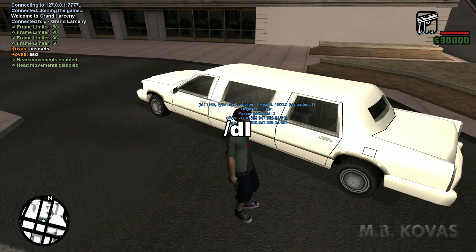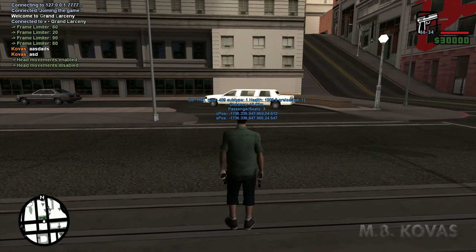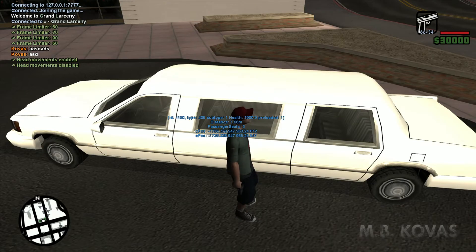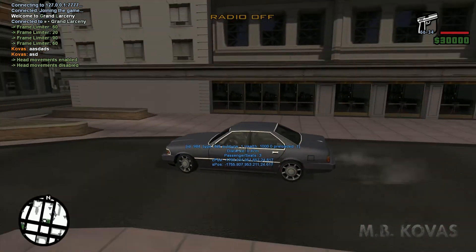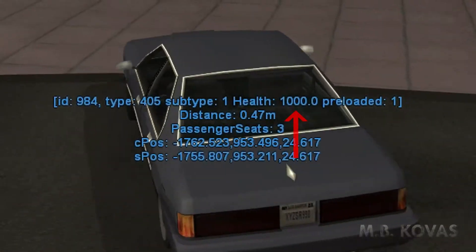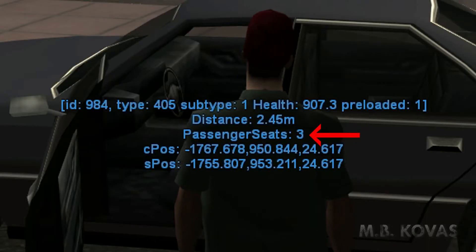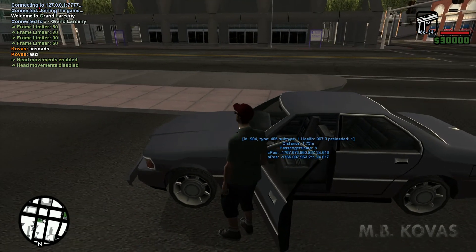The next very useful command is 'dl'. DL basically enables statistics for vehicles in the game, but it only works if you're close to them — the maximum distance is about 20 meters. There's a lot of information shown; the stuff you can recognize includes health. Cars in SA-MP have 1000 health points each, and when health drops to 250 or below, your car starts burning. So you can know exactly when it's going to start burning. As you can see, I hit the wall and health decreased by about 100. It also indicates the available seats and positions in the car.